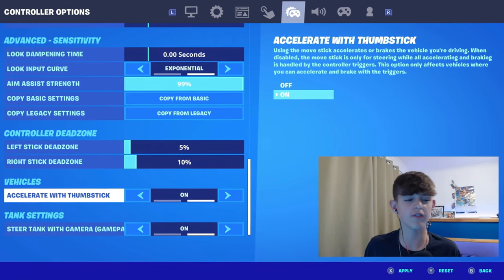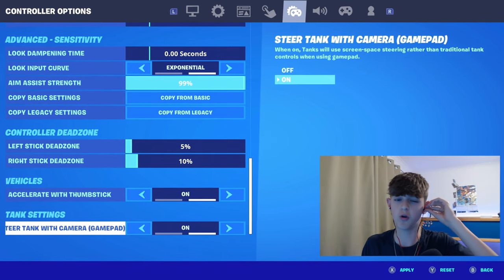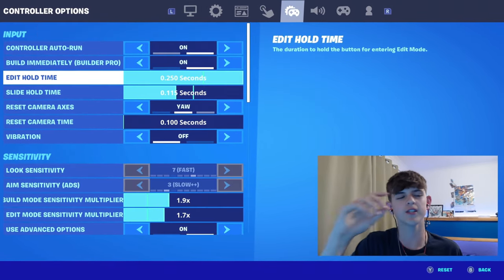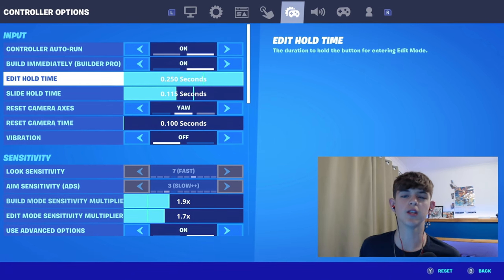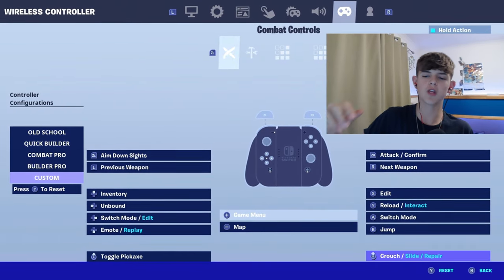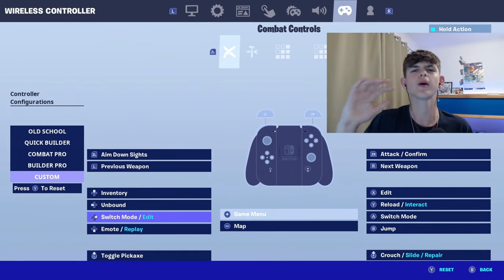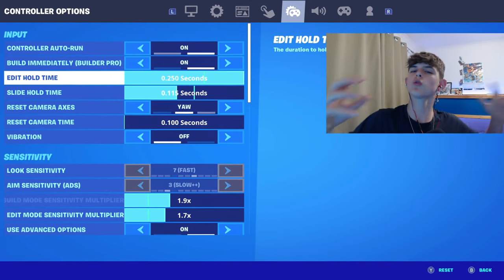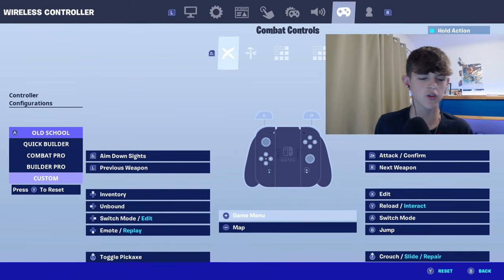Very important for the new season: vehicles. Have 'Accelerate with Thumbsticks' on. And if you're in creative tank settings, make sure these are also on. Volume doesn't really matter, except have 'Visual Sound Effects' on and voice chat on. So I said I was going to come back to edit hold time, and here we are. The reason you need edit hold time at 0.250 is so you can have working double edit binds, which literally every single pro or really good Switch player has. You want to go into your combo controls and make sure you have edit on one bind, switch mode on another bind, and switch mode plus edit on another bind. Having your edit hold time at 0.250 basically activates this — you can also have it at 0.1, but 0.250 works better for me.